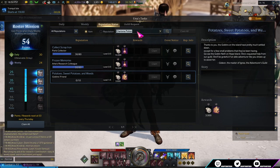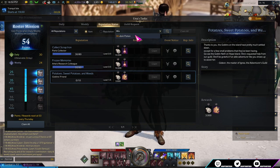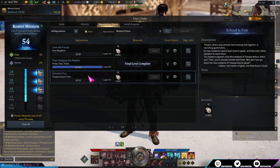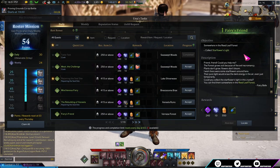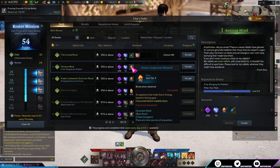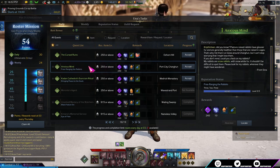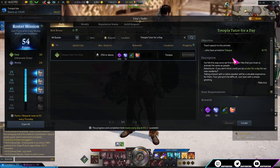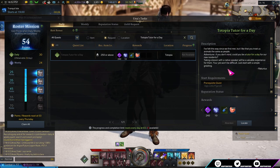For Wisdom Potions there are three quests: Save the Forest, Free Ranging the Rabbits, and Totopia Guest Tutor. Save the Forest unlocks in Vernice Forest at 250 virtue or above. Free Ranging the Rabbits is in Annika and also gives Leapstones, making it a good early priority. Totopia Tutor for a Day requires visiting Totopia and finishing the quest there to unlock the daily.